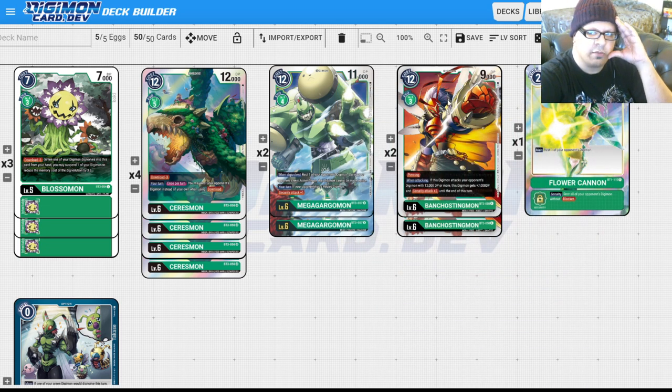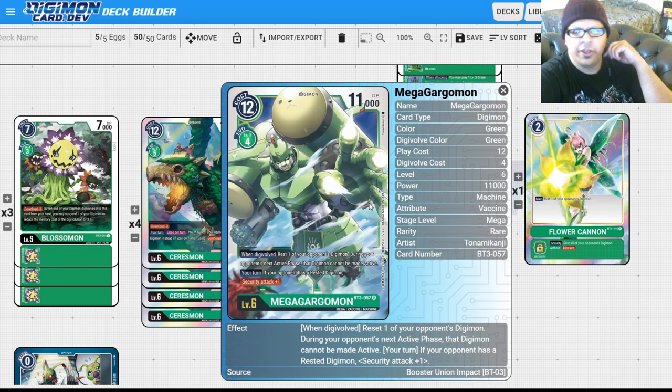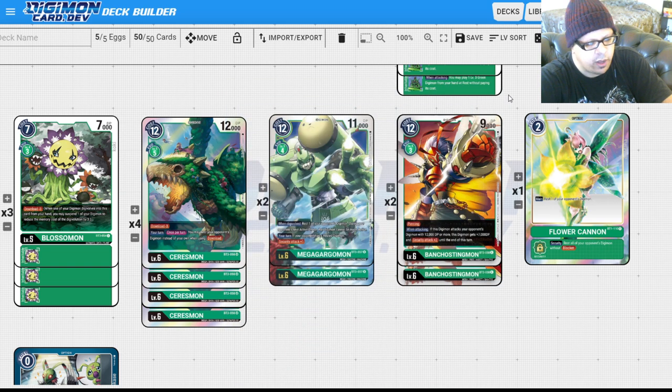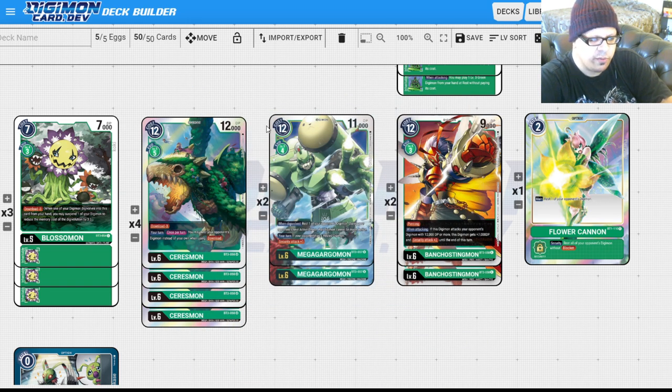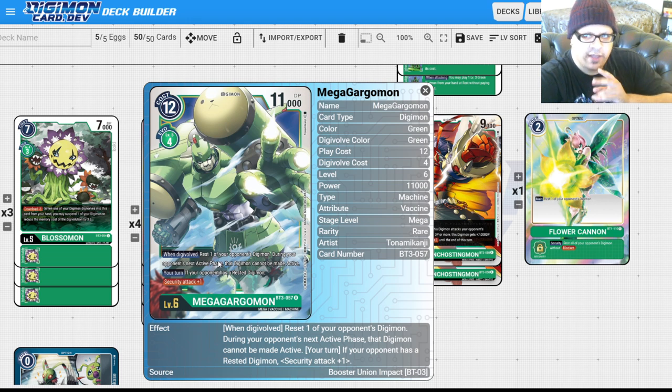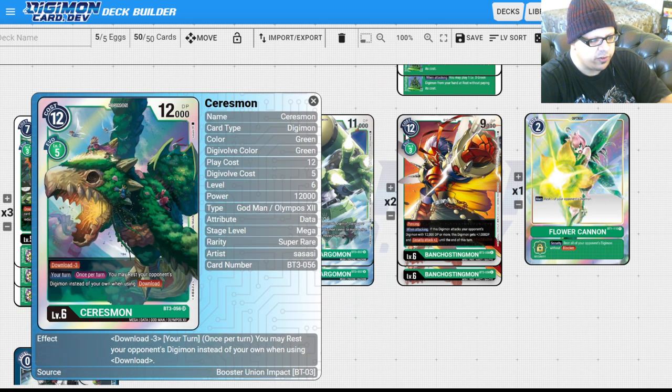Sometimes you have to bait them by destroying their blockers first or making sure all their blockers are rested, then destroy their Omnimon. We're also playing Mega Gargomon — at first I really slept on this card. In this meta, most decks can do a lot with very little memory, and you don't want to give your opponent a bunch of memory. In this deck I'm not playing Puppetmon, but Mega Gargomon's ability to just rest one Digimon and stop it from becoming active is good enough. It also has Security Attack plus one, which helps ramp into ending the game.